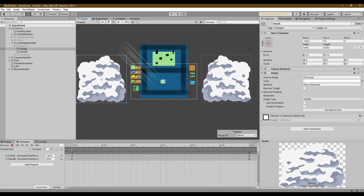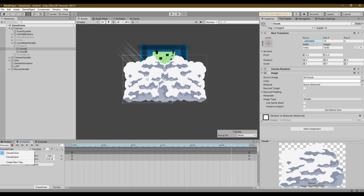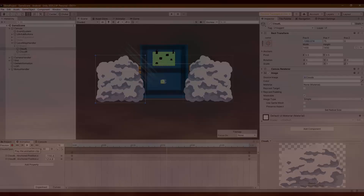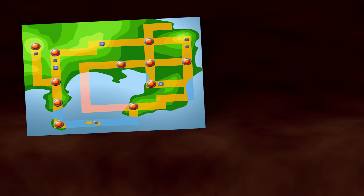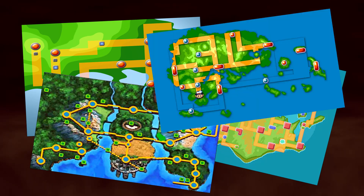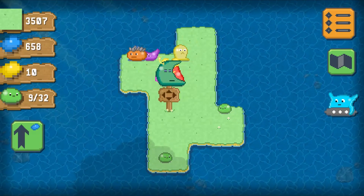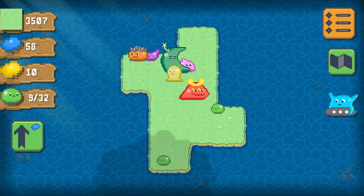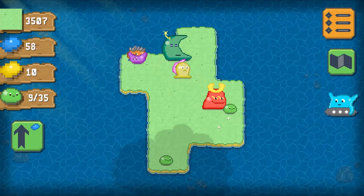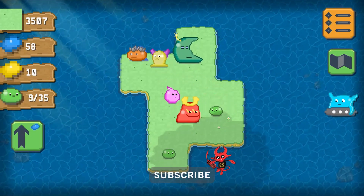So after recording this video, I will try to sketch the world of Slimeland, and maybe get some inspiration from real world locations. Pokemon maps are somehow what I want to achieve. Instead of cities, there will be islands, and when you click on one, you will see its full info, like name, attack power, recommended level to attack, and rewards you get. More about that and in more detail will be available in the next devlog, so in order to not miss it, click on the subscribe button and ring the bell to get notified about it.